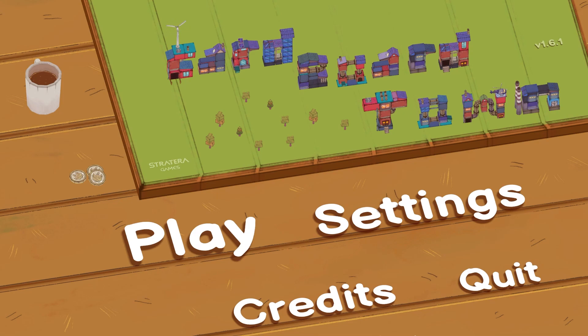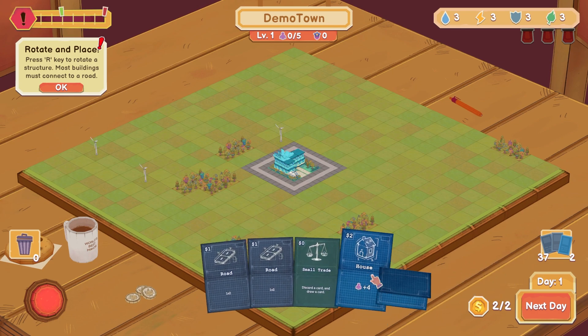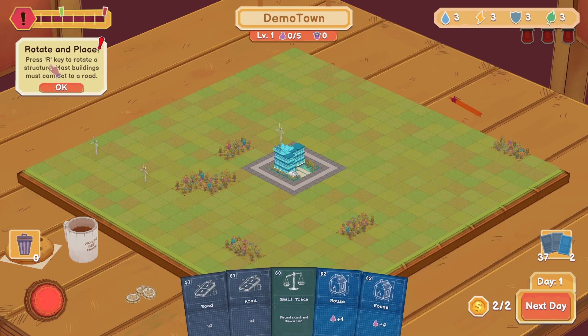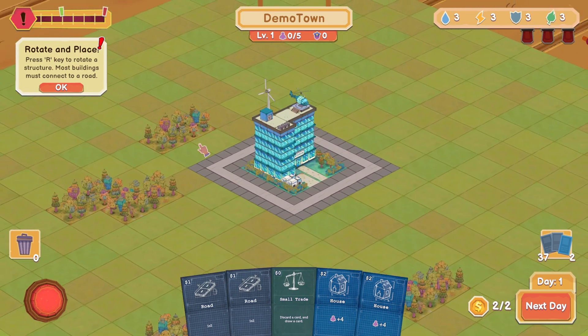Greetings and hello, my name is CGPlays and this is Cardboard Town. Alright, here we are. What's this, got cards down here? A lot of them to rotate in place. Press the R key, kind of like zoom in like this to rotate a structure. Most buildings must connect to a road. Alright, that's kind of neat.